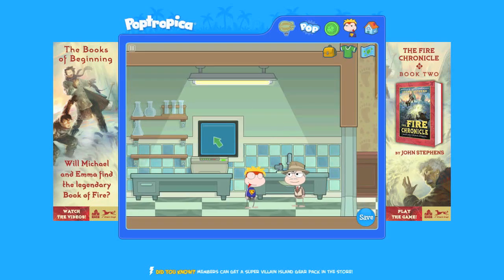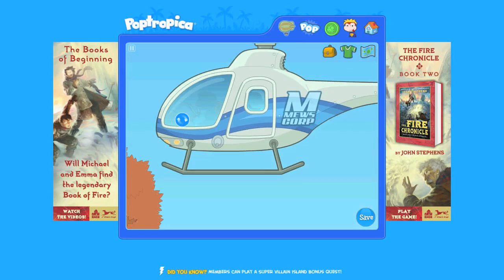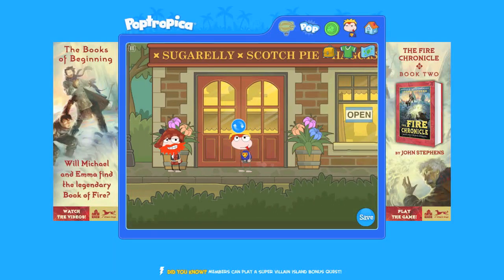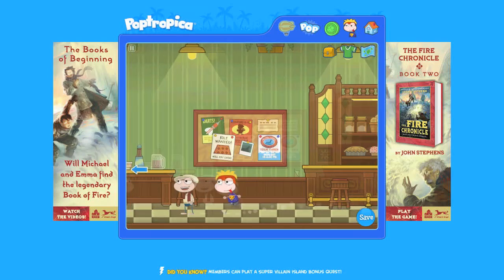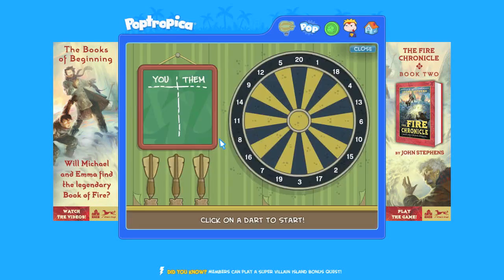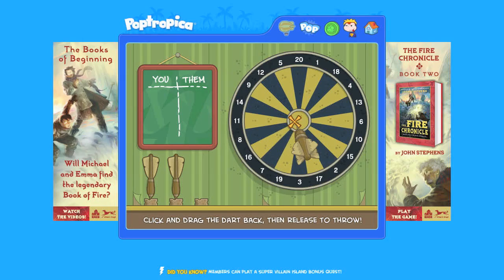Congratulations! We found proof of the Jersey Devil. Now that we've found the Jersey Devil, it's off to find the Loch Ness Monster. Go to the helicopter and fly to Loch Ness. Once you're there, move to the right until you come to the pub. Before you can actually find Loch Ness, you have to play a couple of games of darts. When you pick up a dart, notice it wobbles in your hand. You have limited control over the wobble, so you have to be careful. Wait until your dart is as close to center as possible.